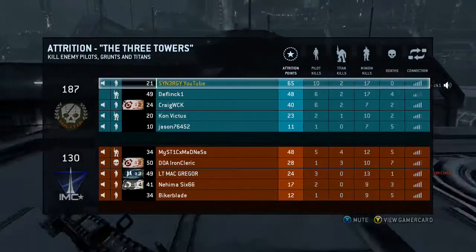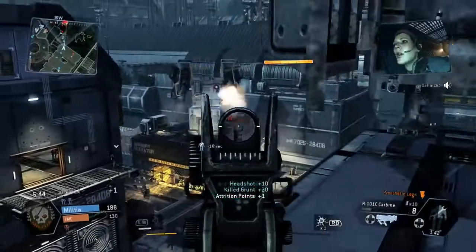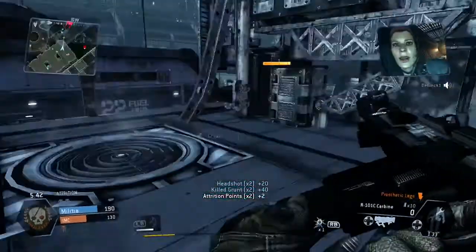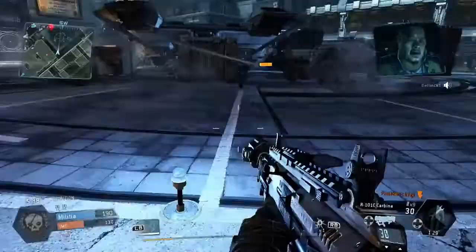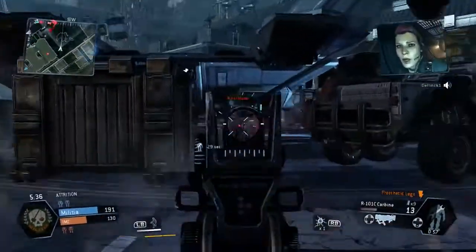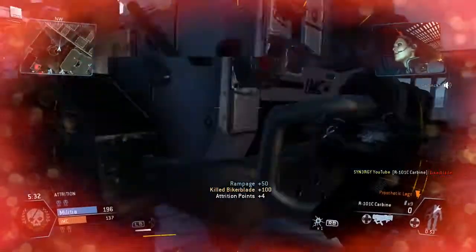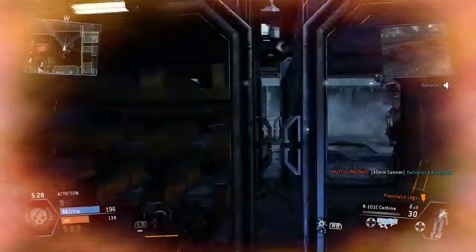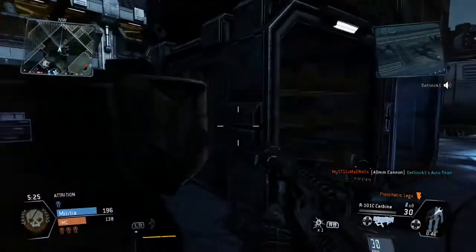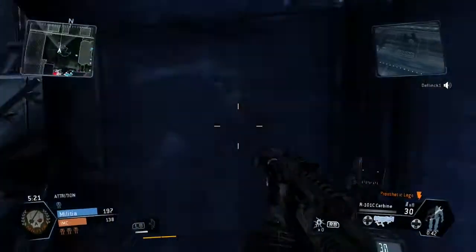I'm actually on the roof at the minute. You can see there's an enemy pilot that was behind me, still visible on the minimap. I'm not really aiming towards him but they end up jumping down — he dies. There's another guy who's just brought in a Titan, which is bad news for me. Unfortunately I'm in a bad position because that Titan knows I'm here — I can see him out the corner of my screen.